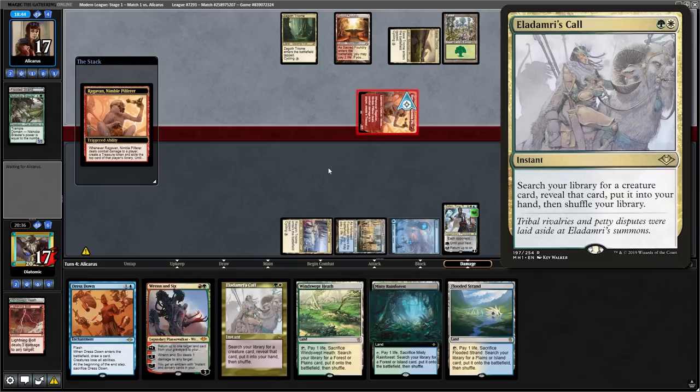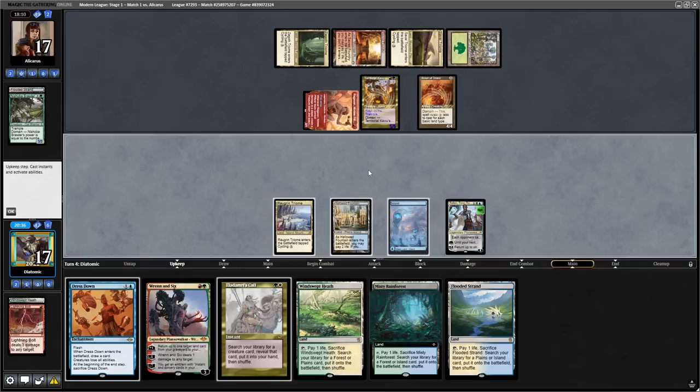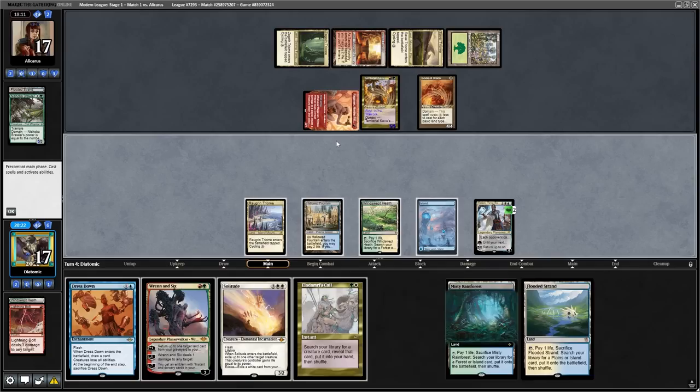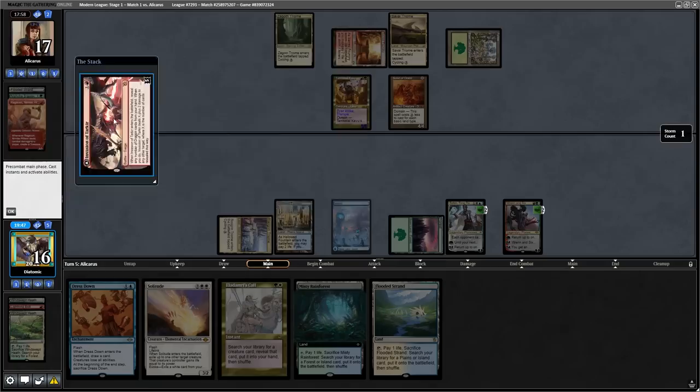As the opponent attacks with their Ragavan and plays more creatures, I want to highlight that we topdeck Eladomri's Call. This is a great card because it lets us search for any creature — either an Evoke Elemental, something like Omnath, or even Nyssa. With the opponent having 3 creatures on the board, I can actually wipe the battlefield with a Ren and 6 to ping the Ragavan, a Dress Down to make the Territorial Kavu a 0/0, and a Solitude to exile all creatures. That would cost me my whole hand, so I just ping the Ragavan and pass back the turn.